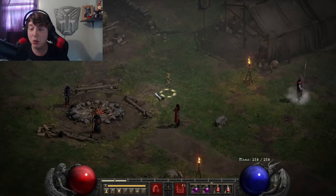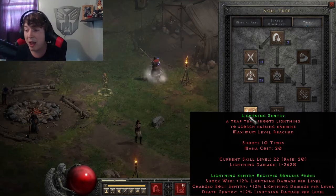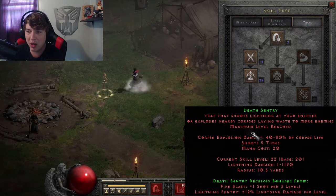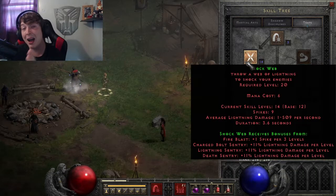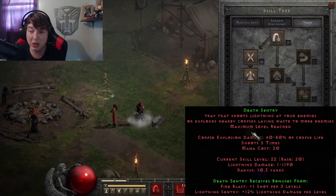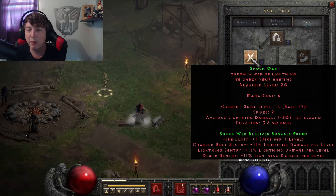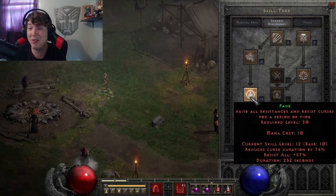Now let's talk about the skills, what you're going to use and how you're going to use them. Of course, we're going Lightning Traps and your main skill is going to be Lightning Sentry. You're also going to put in some Death Sentries in the mix, but that's mostly for Hell gameplay. To start off, you're going to max out Lightning Sentry, Charge Bolt Sentry, and I only put 10 points into Shock Web for now as I'm leveling up. Ultimately, you're going to max out Death Sentry, Lightning Sentry, and Charge Bolt Sentry, with about 10 points into Shock Web. And then also come over into Fade — at least 10 points into Fade is a pretty good start.